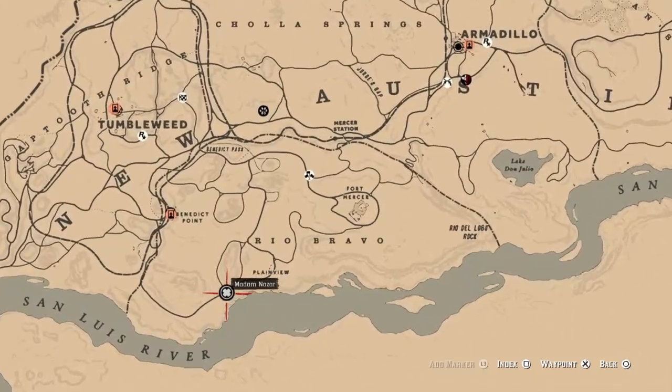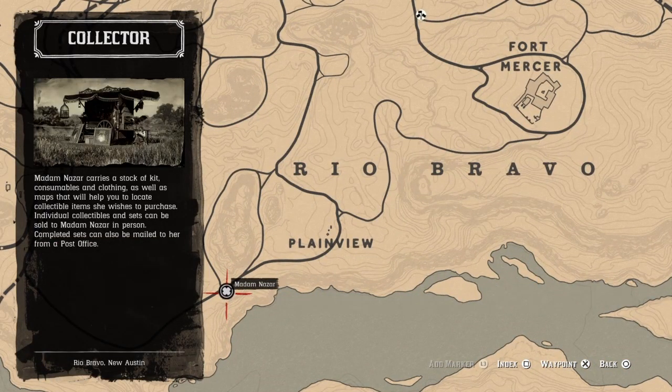That's it guys. Once again, Ma'am Nazar is out west today, way out west in plain view, and the nearest fast travel is going to be Tumbleweed, unless you bring your camp to Rio Bravo. I wish you all luck on your dailies!